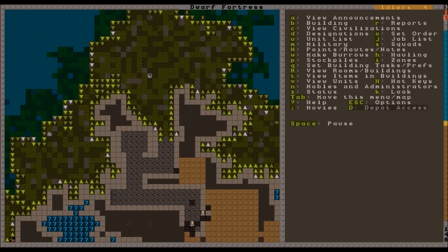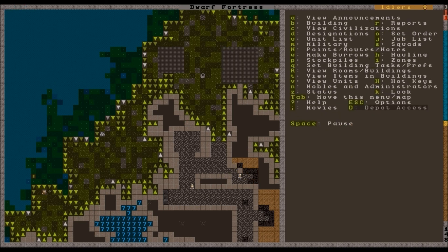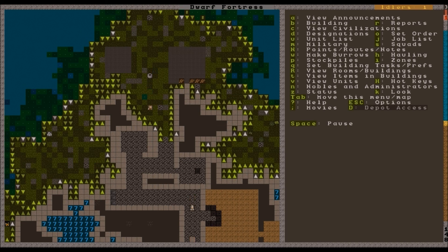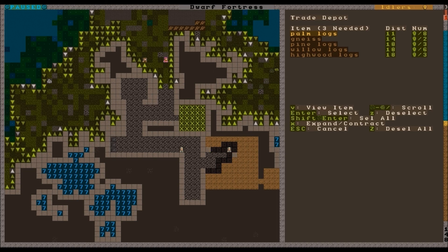We've covered that. Want to make a refuse stockpile right here and a wood stockpile right here. That means all of our dwarves who aren't doing anything more important are going to go and start hauling wood. I hate it when they leave those one little spots where you want to put something. We can use gneiss and just a palm log - always make sure this is three wide.